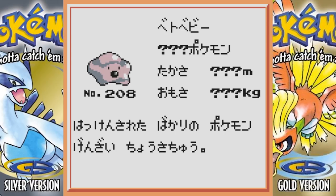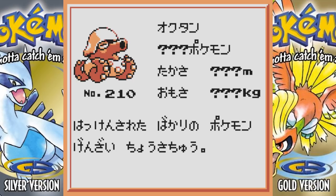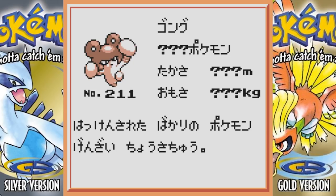Beta Remoraid kind of looks like a revolver, which is kind of cool — I really like this actually. And Octillery has a freaking helmet on — oh my god, it looks amazing. I love this design. I wish they would give Octillery a Mega evolution and bring back this look — it looks so funny. This next thing I'm not sure what it's supposed to be, but it looks kind of cool.